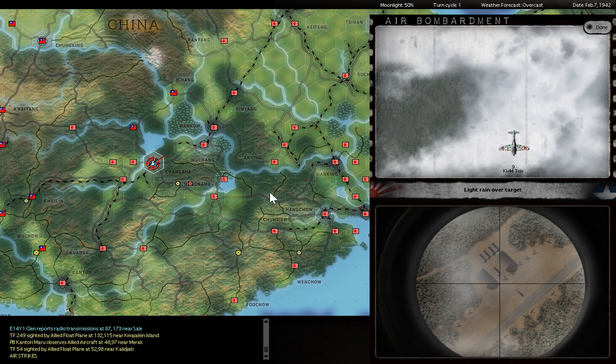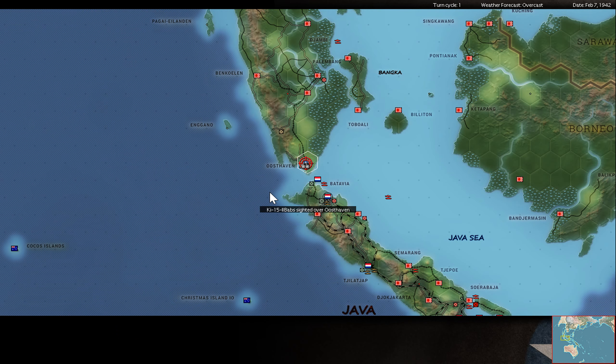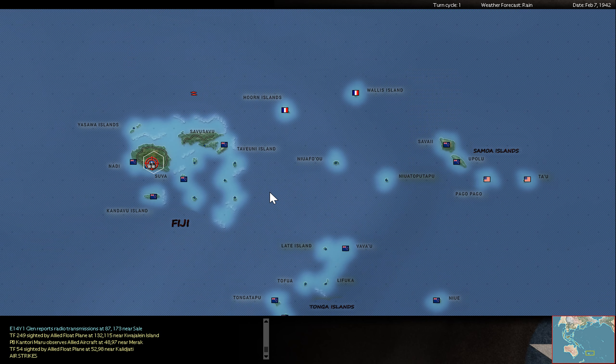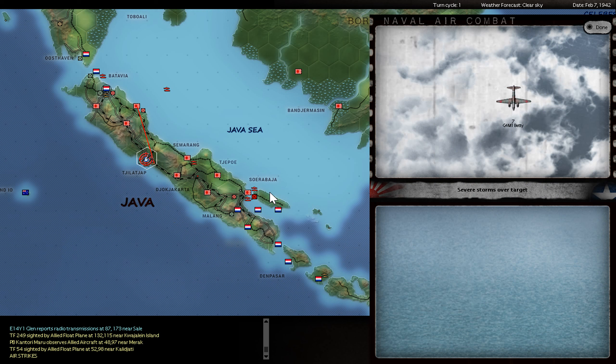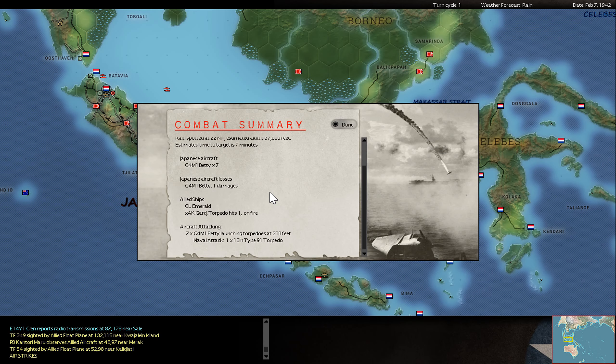Some sweeping over Changsha but no enemy air force. I have here seven Betty bombers going in for the enemy light cruiser, then switching to the tower. We hit the couch - at least one to be right.